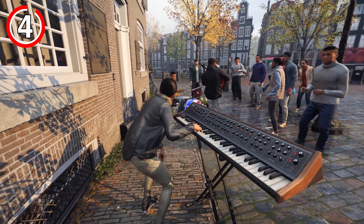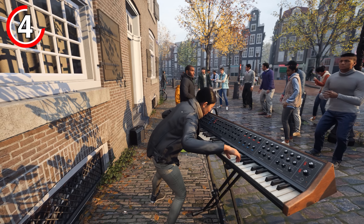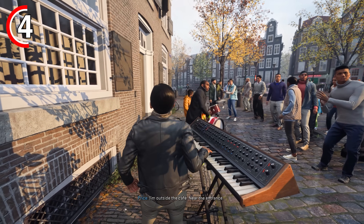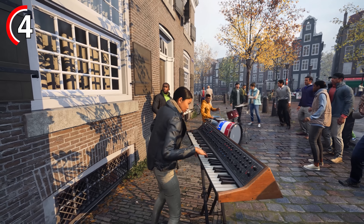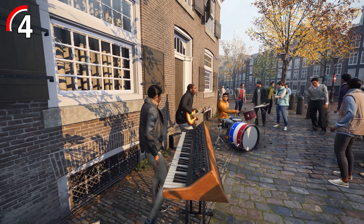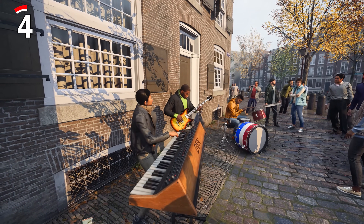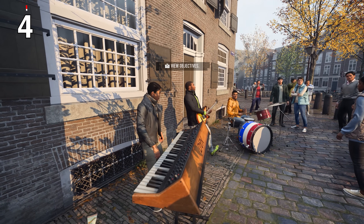This next Easter egg takes us over to Amsterdam in the campaign, where there is a street band performing music that you can literally watch to your heart's content. What you might not realise is that the song they're playing is actually a cover of Billie Eilish's song Bad Guy. This is 100% this song because it's actually credited at the end of the game as part of one of the music tracks. It is slowed down quite a bit from the original, so you might not recognise it, but give it a listen and you'll realise how cool that is.